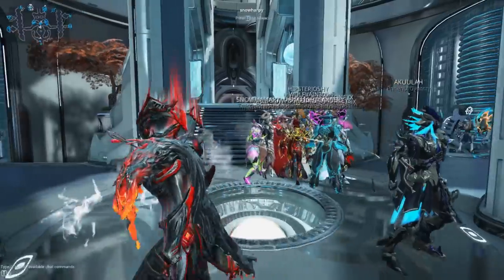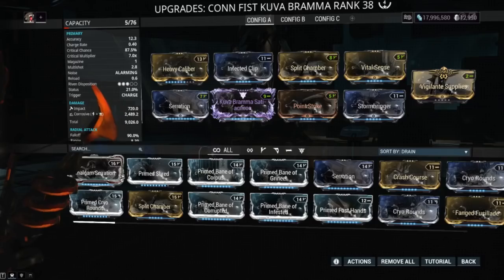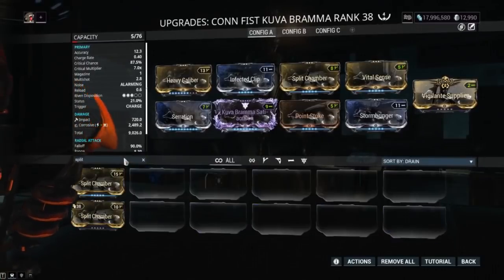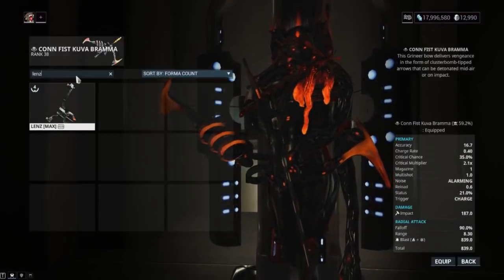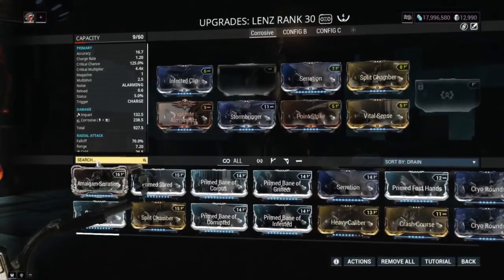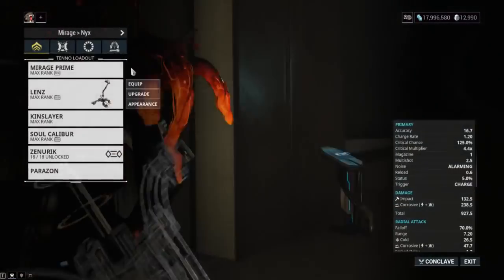I'm going to show you guys the Split Flights test I did really quickly, just so you can see how unfun it actually is. I'm trying to equip it on the Kuva Brahma, and this is the moment I realized that you cannot equip it on the Brahma at all. And you can't have Split Chamber and Split Flights on the same build. It also does not work on the Lens. This is raw reactions of me not knowing that this stuff was a thing.